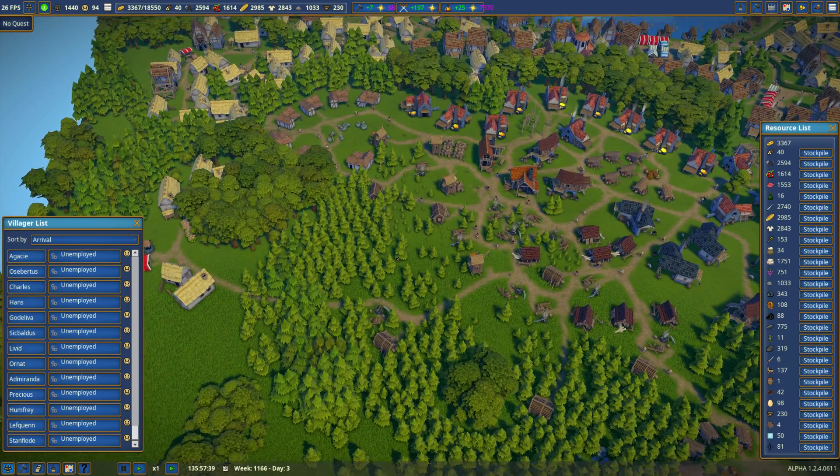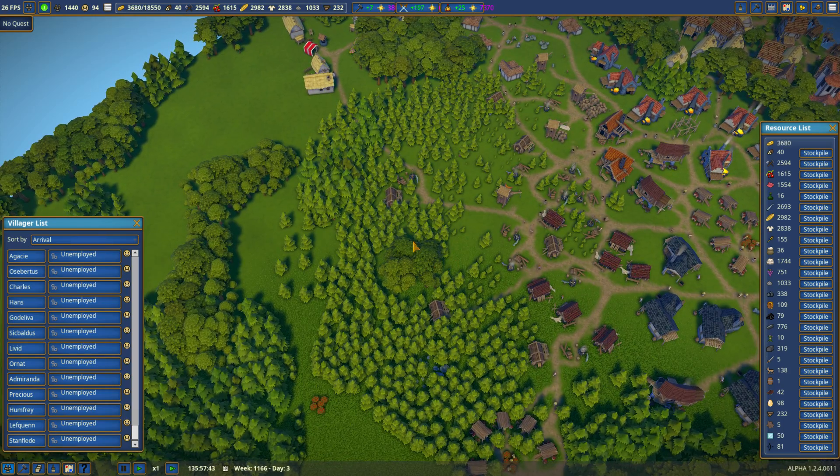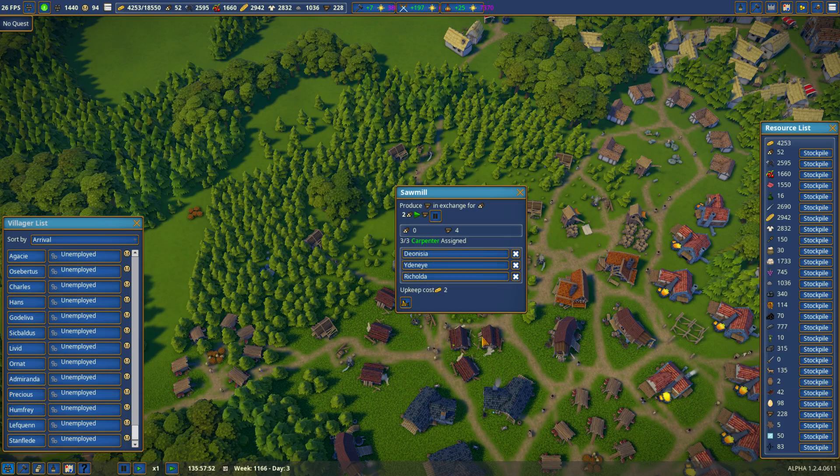What have I done in the past few days? I added more residential zones, more forester camps, more lumber camps, and more sawmills — I think three more sawmills. So right now our wood is staying between 50 and a hundred fairly consistently.